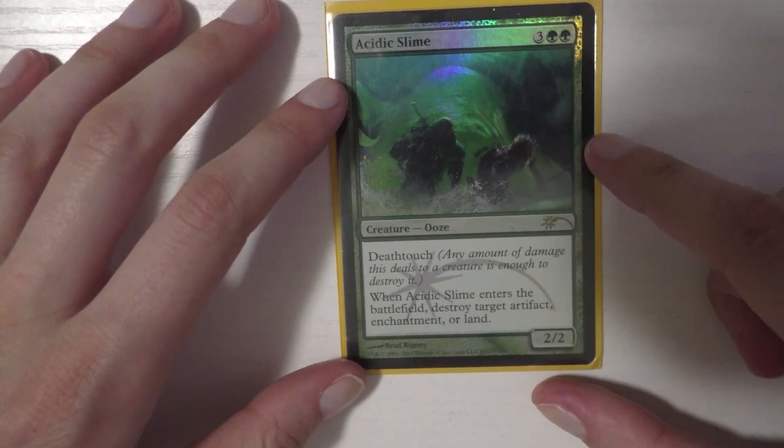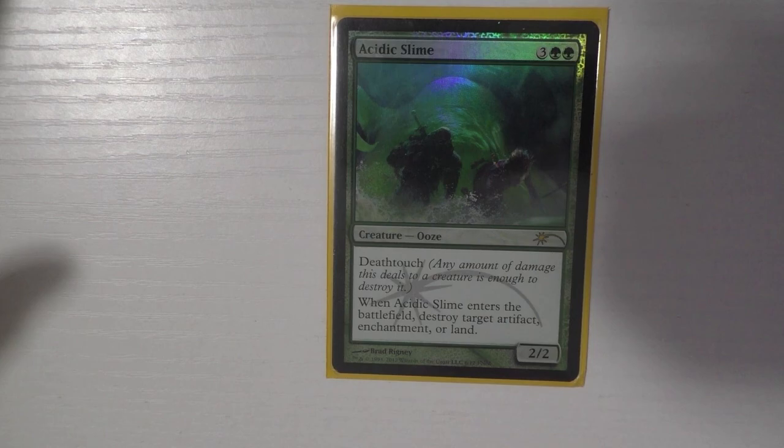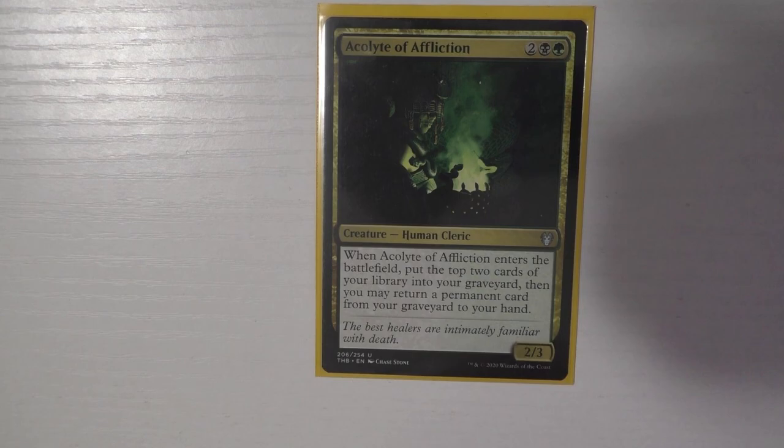Now for the most fun part — creatures. I run 32. First is Acidic Slime — I love this card. It has deathtouch and destroys an artifact, enchantment, or land. I usually pick artifact or enchantment, but I'll destroy a land if one is a huge problem. I'm not a fan of continuous land destruction, but I'll do it if there's one specific threatening land.